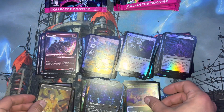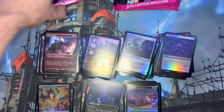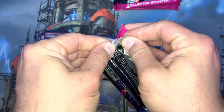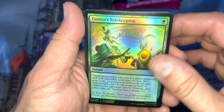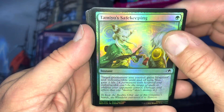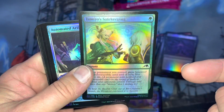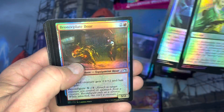If I lose power here in a minute I'm right in the middle of a storm, so I'll resume as soon as I have power — I thought there was a storm coming. Foil Tomebound Lich — that is worth more than a penny, it's worth some money, so that's nice.